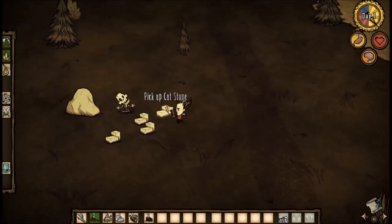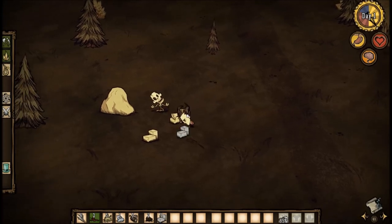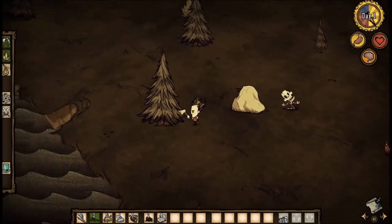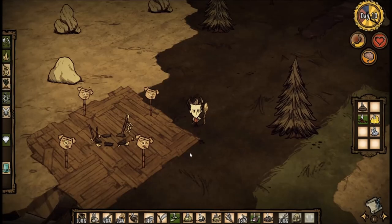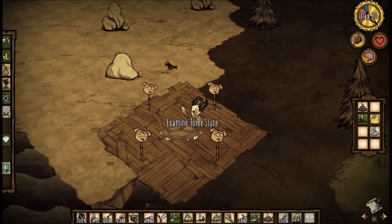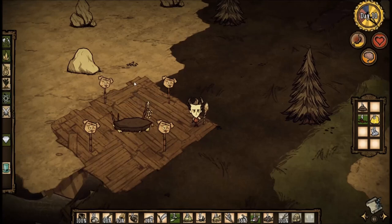While exploring, if you find a skeleton surrounded by items, make sure to pick them up as they'll help you later. If you find a touchstone surrounded by pig heads, make sure to activate it — when you die it will bring you back to life for a second chance.